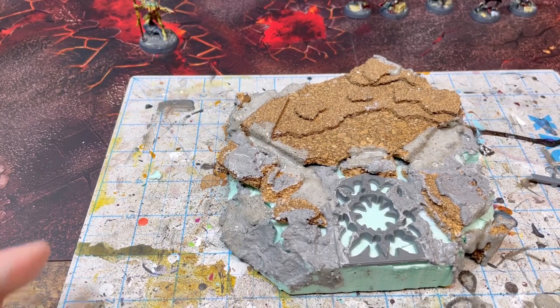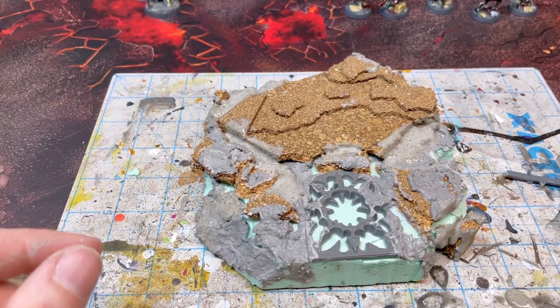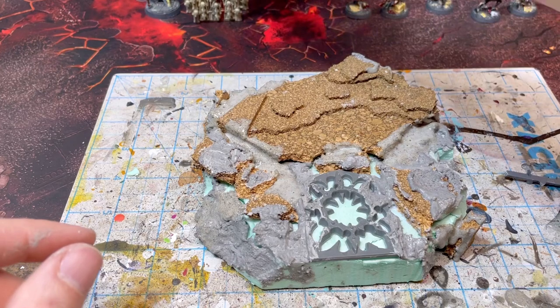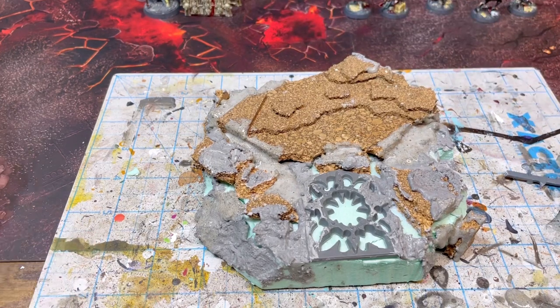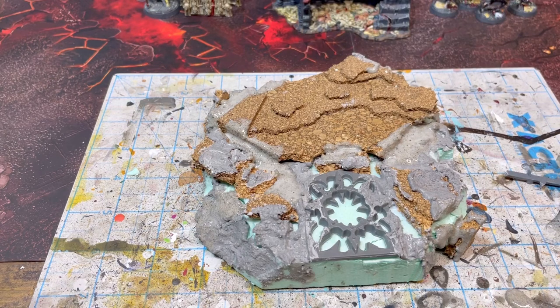When I was about finished with all that and placing the throne on, I realized it didn't make sense to have the throne recessed. The base of that throne is all broken apart, so I took another bigger chunk of cork that kind of fit to the right size, broke that one up a little bit, and set that in there so the throne will now sit elevated on top of everything else. Just thought it made a better look overall.